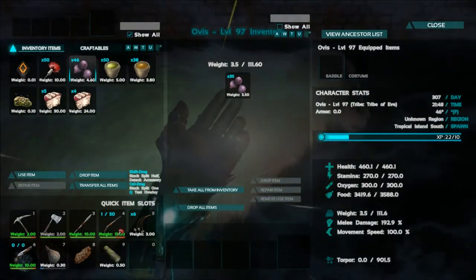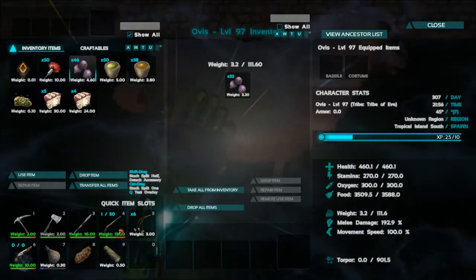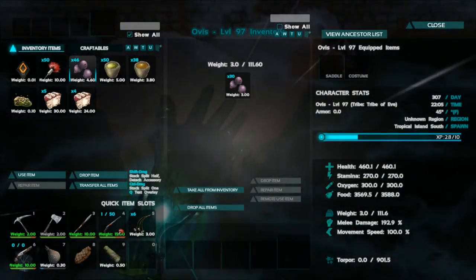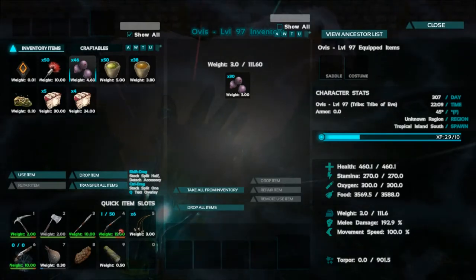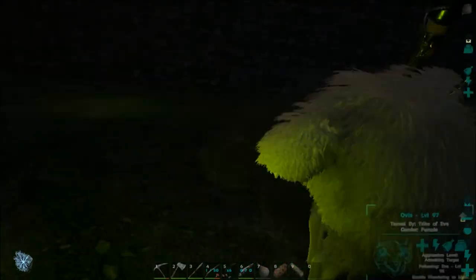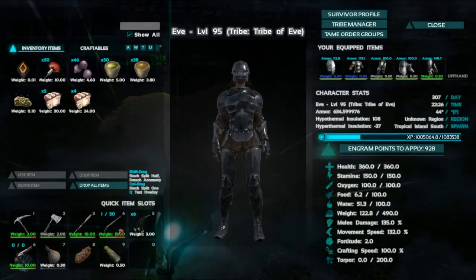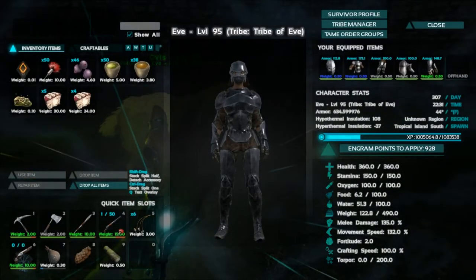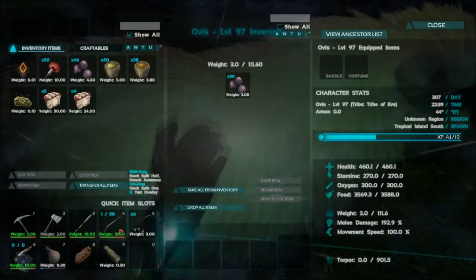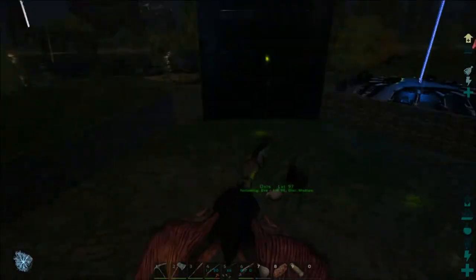Okay, stats: we're at 460 health, 270 stamina. What's walking around in here — a parasaur must have fallen in. Weight is 111, melee damage is 192, and movement speed is 100%. We don't need a saddle to ride, but we are way too heavy. We don't really have anything too heavy — wait, 111? Yeah, that is really horrible. We'll bring her back to base and drop some of my inventory.